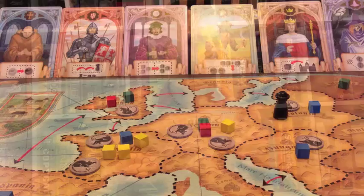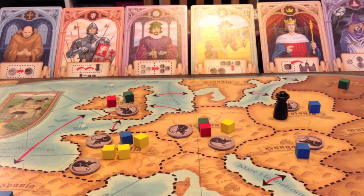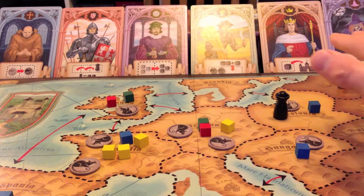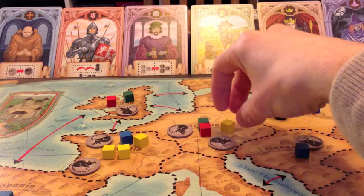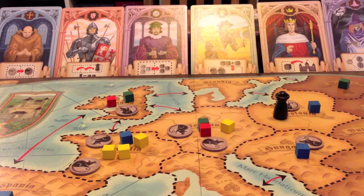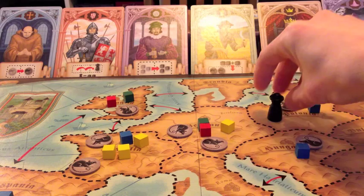In Rattus we have a map of Europe, and these cubes represent our populations in our own colour - I might be the yellow cubes, other players the blue cubes, and so on. It plays fairly quickly and it's a fairly simple area majority game. The game hangs around these characters, and there are six of them in the basic game. What we're doing is adding cubes to regions, and then these rats represent the plague moving around Europe. This plague will activate at times based on where this plague figure is, and when it activates it can kill off cubes.